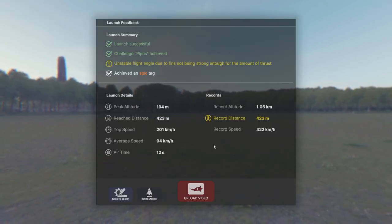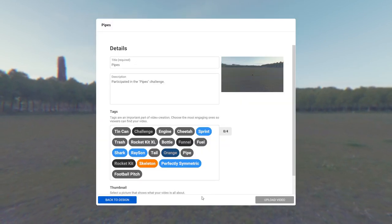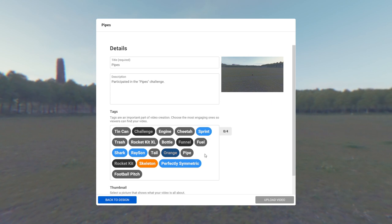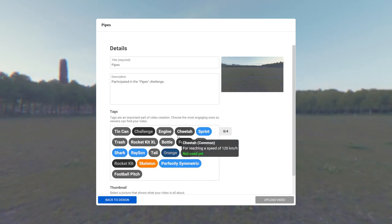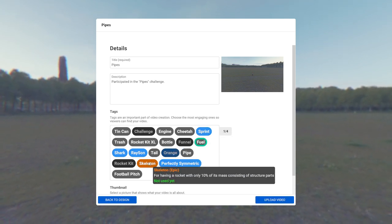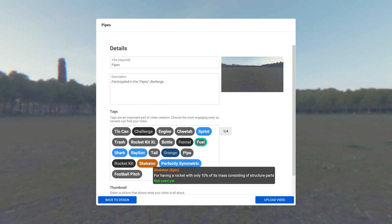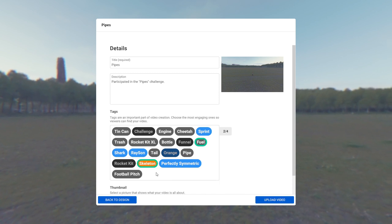Somebody in the comments mentioned to use the cherry bomb as a decoupler — I don't know if that'll work or not. Rocket Kill Kit XL: fuel skeleton — having a rocket with only 10% of its mass consisting of structural parts. It's an epic tag, so why not. I'll tag the person who gave me the challenge.